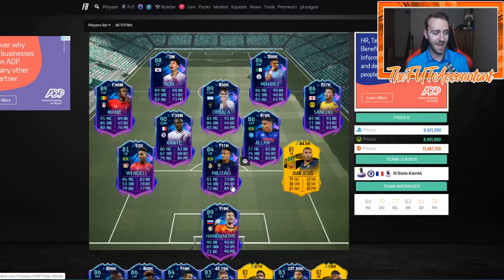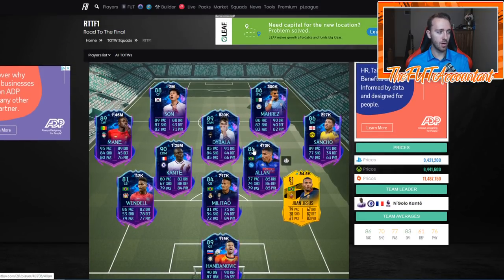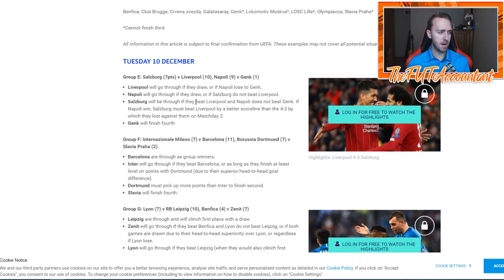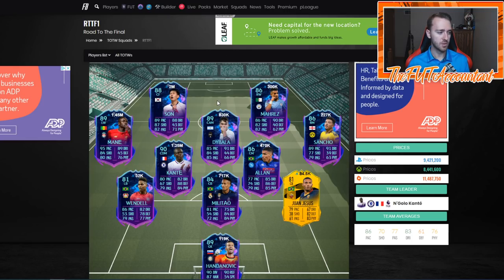Are they going to stay that way? I'm not entirely sure, especially with the current state of the market. If you have any of these cards, I would really consider taking the coins on them. There are a couple options where you could risk it, and we'll talk about those in a second. Napoli is playing Genk - they should get the win and definitely go through. If they draw, they'll still go through, or if Salzburg does not beat Liverpool. I think Napoli is basically a shoe-in.